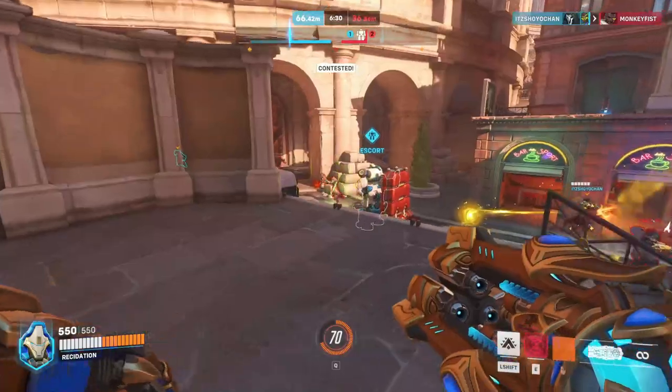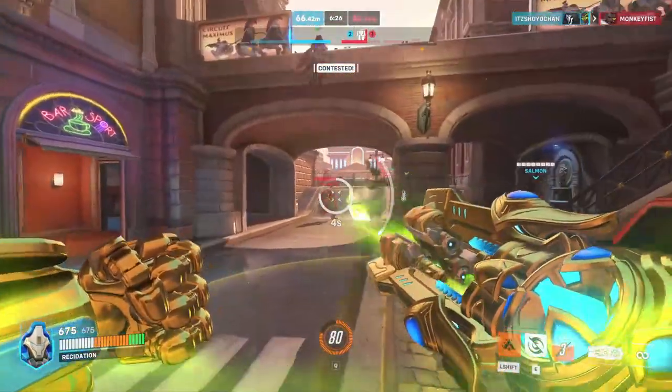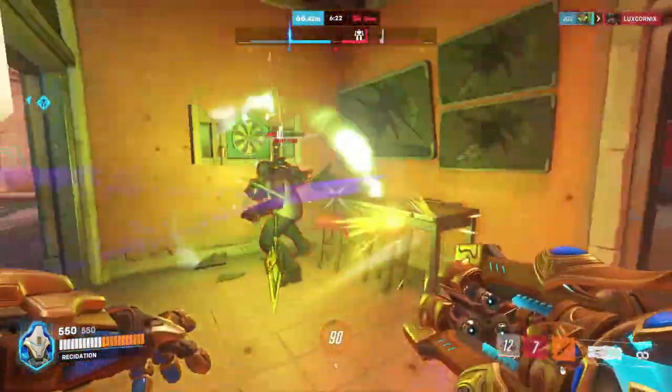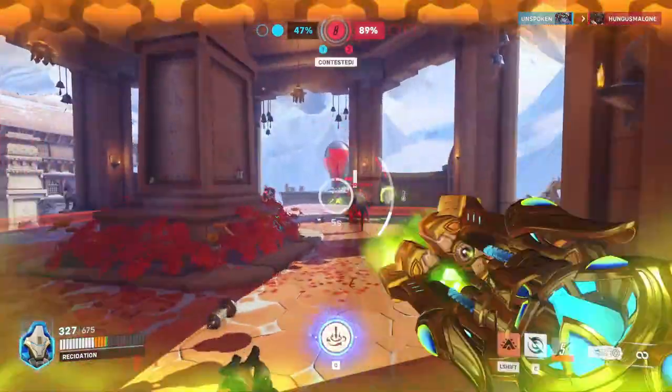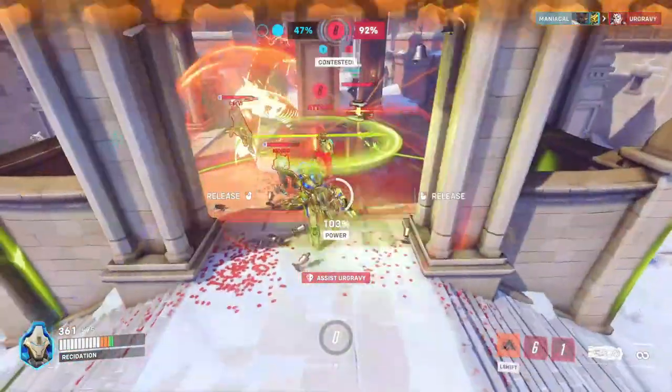In this clip I started by displacing a Reaper who was chasing down my support, then turned to playing ping pong with Doomfist, disabling all of his attempts to close gaps and knock back my teammates. In the next game I cancelled Ana's ultimate, and it ended up being the influential play to win the fight, which gave us control of the point and won us the game.